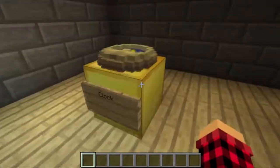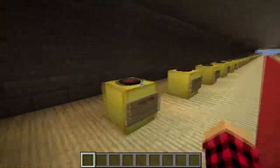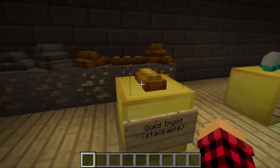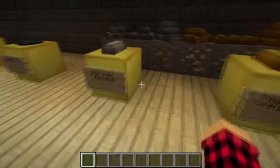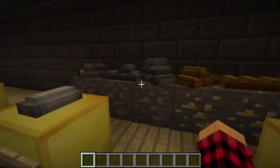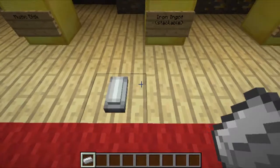Now let's go inside and I'll show you every single model. This is the clock when it's placed down — you can actually put it on walls. Here's a glistering melon, every single disc, iron ingot and gold ingot. The gold ingot is stackable and can go from one up to six ingots at the same spot.